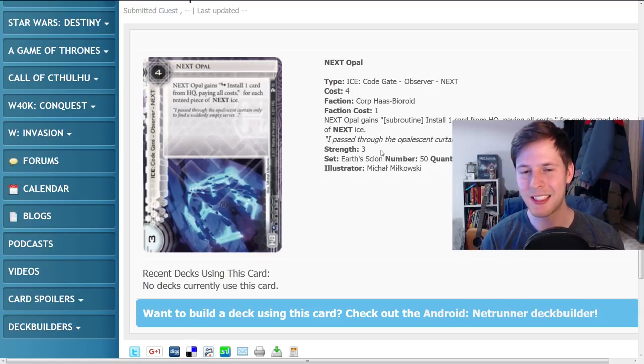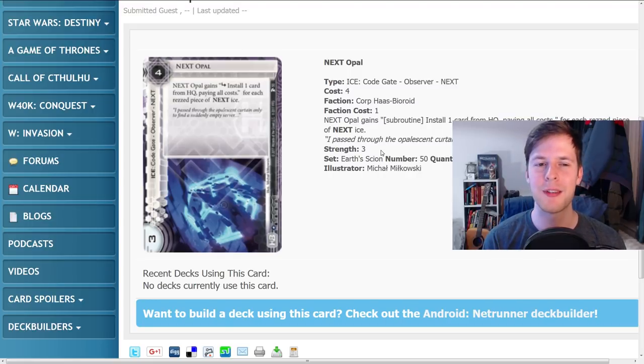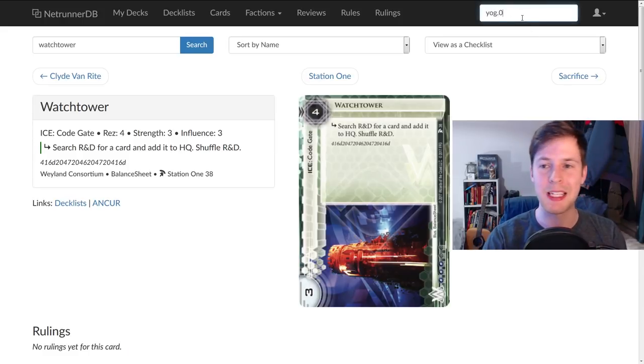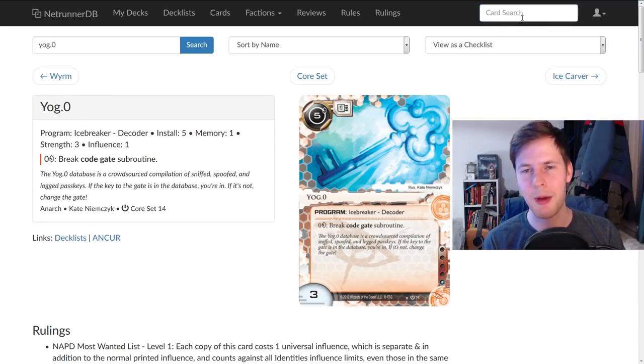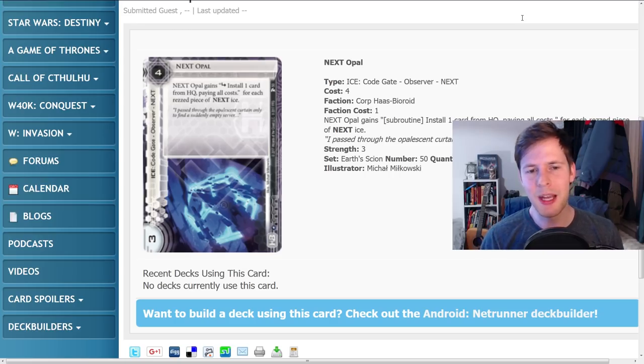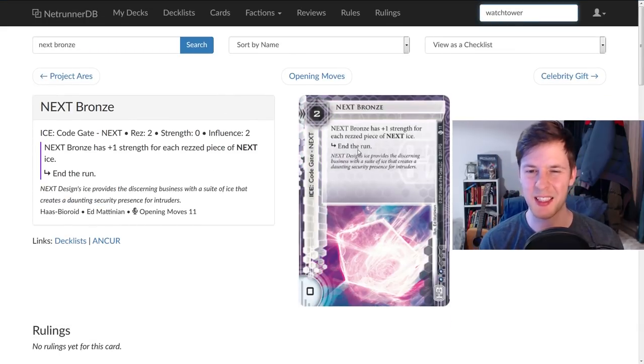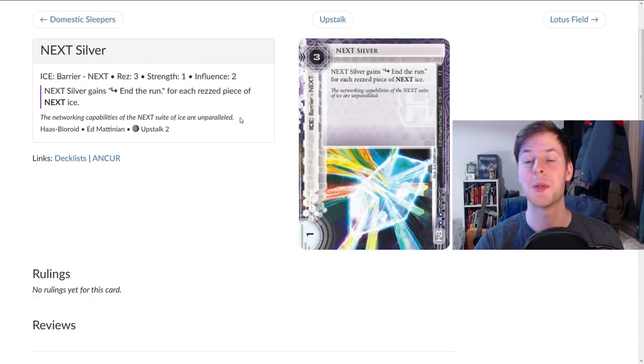All in all, this card is kind of lousy because it is just game-losing in the wrong circumstances. Early game it is cool, I guess. It is really expensive at four, and it's also a three-strength code gate, so Yog.0 — which might actually be popular right now because of Dedicated Processor — might just trash this. That being said, abstractly the existence of Next Ice is a really big deal. Now if you're playing Next Bronze and Next Silver, you have three more copies of ice that can make these things much stronger, especially Next Silver which gets super obnoxious.